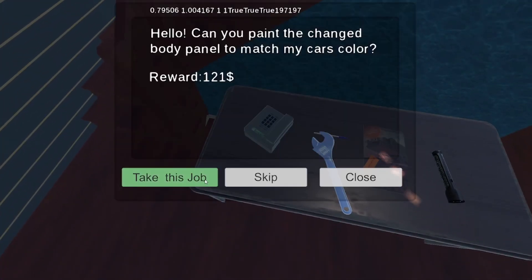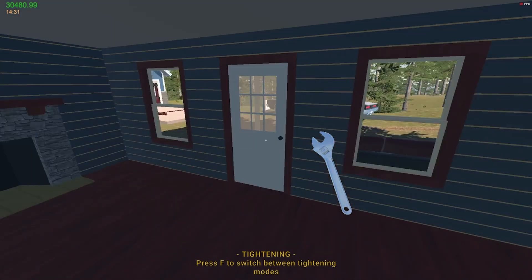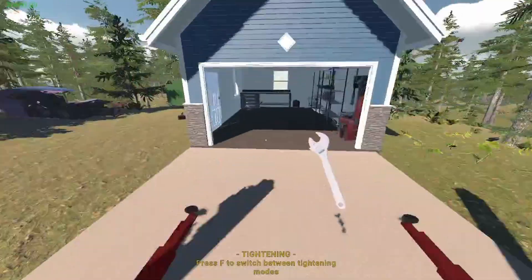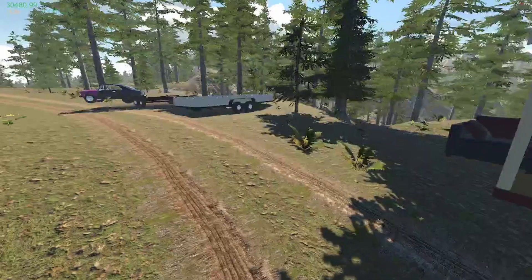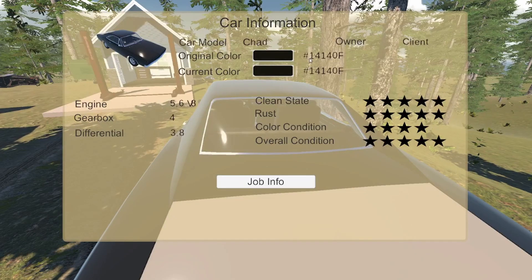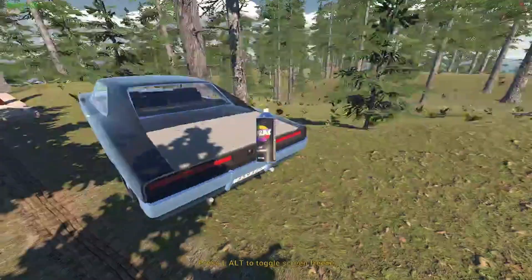Let's challenge ourselves a little bit — change body panel, yeah I can do that. There's a bug with one of the jobs in this game: repainting the whole car or doing a color match — for whatever reason you cannot complete the job. I need a color match on this. Short-term memory's going to hurt me — $20 for a can of paint I'm only going to use once. This is actually a skill I wish I had in real life. I can paint model cars, but I mean life-size, one-to-one scale.